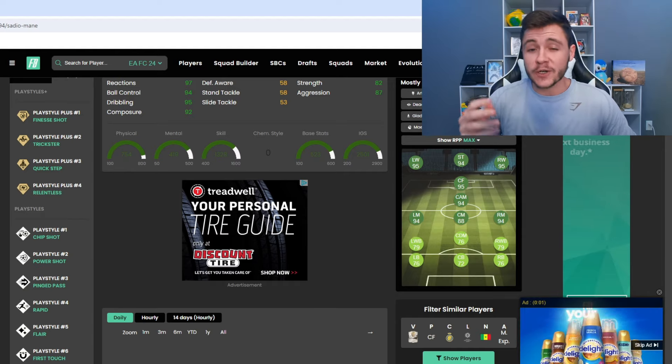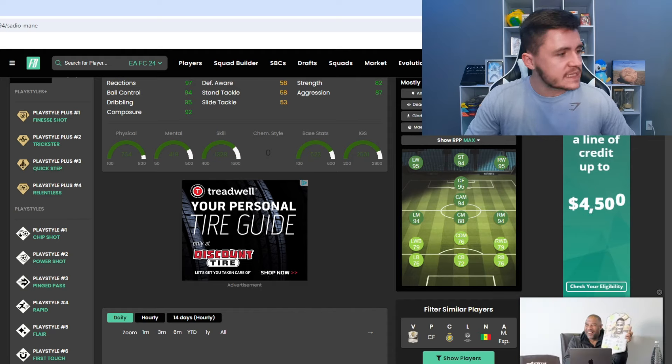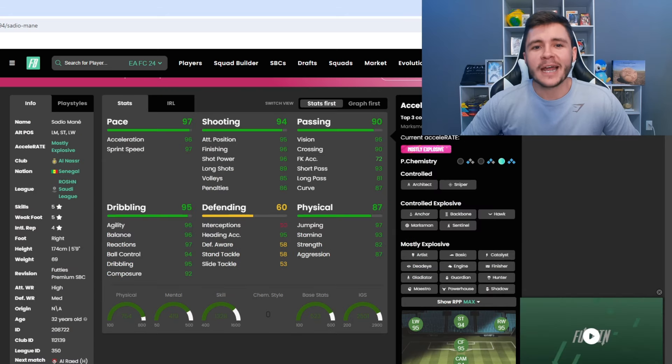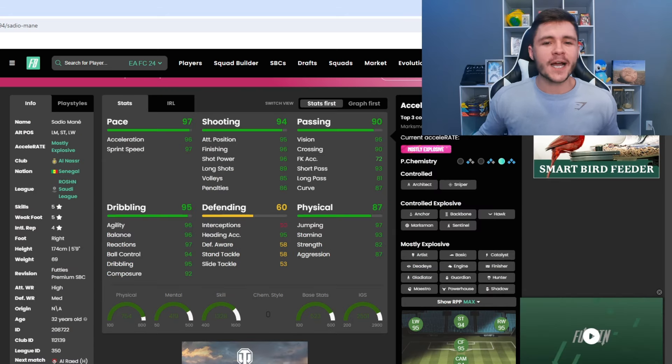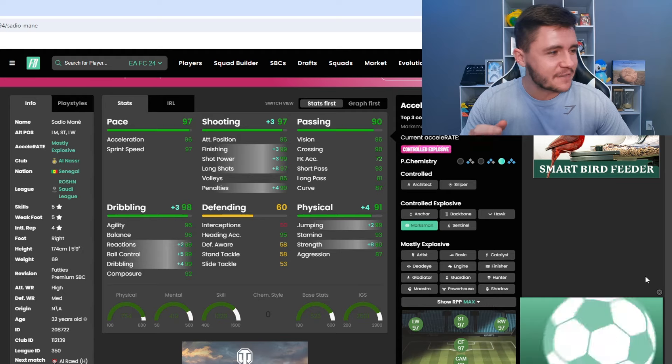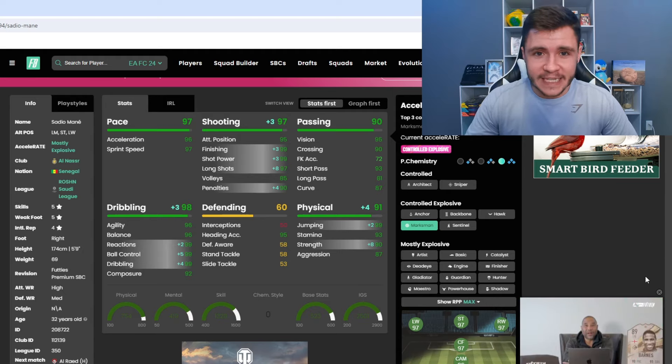His play style pluses are Finesse Shot, Trickster, Quick Step, and Relentless. He also has the Chip Shot, Power Shot, Pinged Pass, Rapid, Flare, and First Touch play styles. He can have the controlled, controlled-explosive, and mostly-explosive acceleration types.